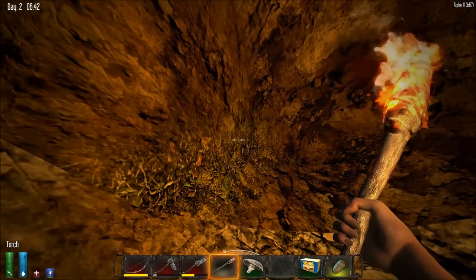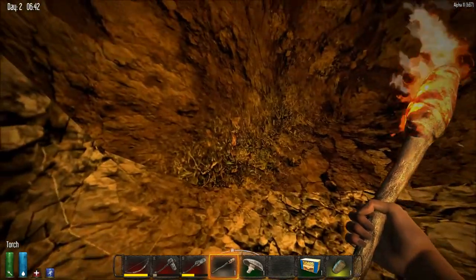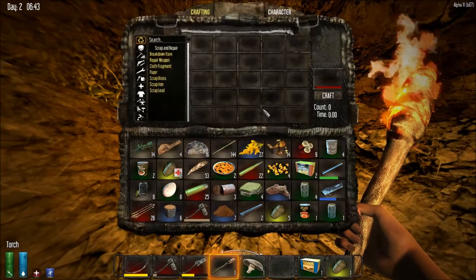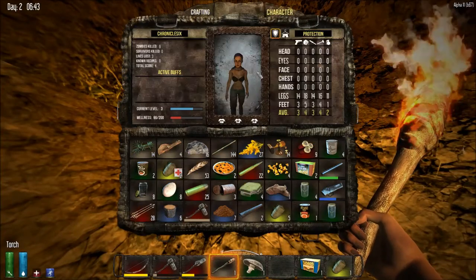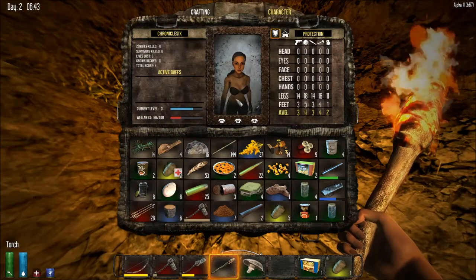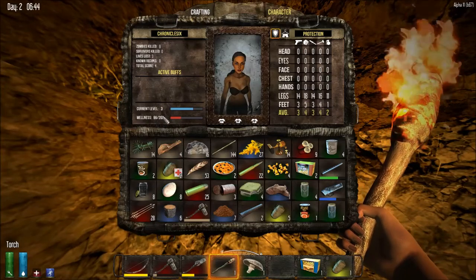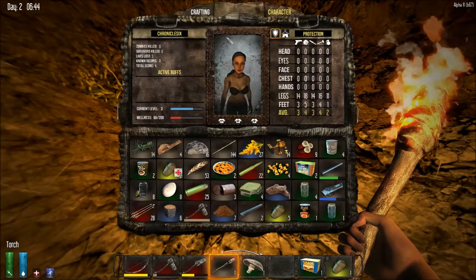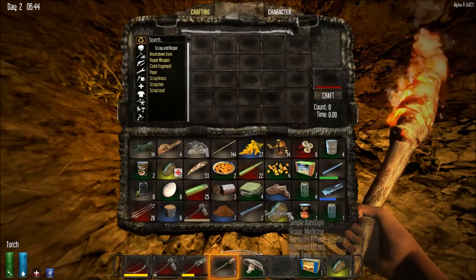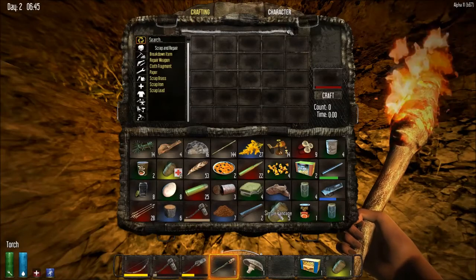This is supposed to be the opening and I have to dig out, otherwise I'd have to go inside there and that wouldn't end well for me. Let me check my wellness — it's 66, which is not very good, and my level is 3, so I have to kill more zombies. I need to up my health somehow but I'm not sure how.